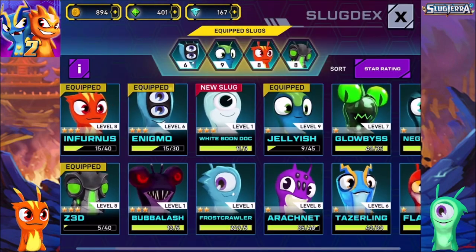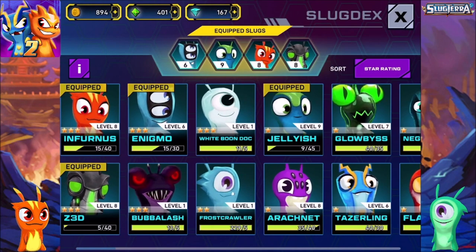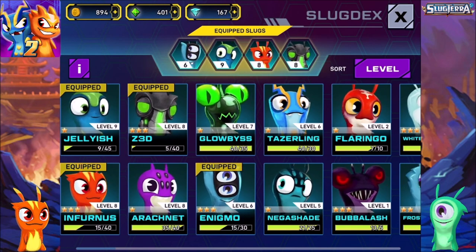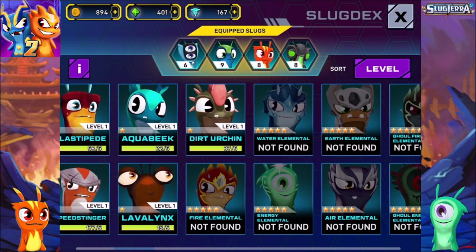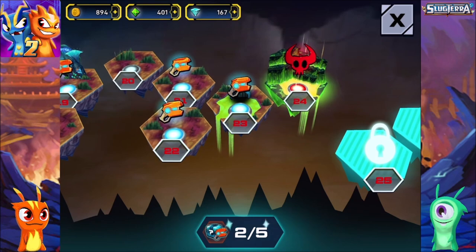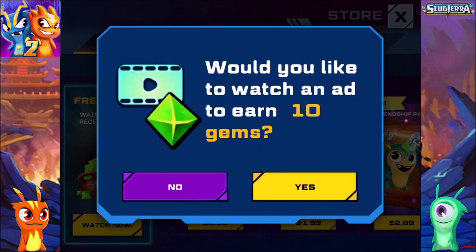Let's go to the next battle. We unlocked White Boondock - it heals the player and flies. This is good but it's only level one and I don't have anything to level it up much. Globis is the only one that can go to level eight, but it's still low. Stinger has a lot but it's still level one. One of the challenges now is that with so many slugs available, it's really difficult to find the pieces you need. Let me check the store.